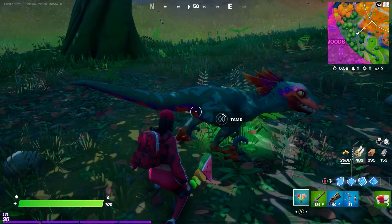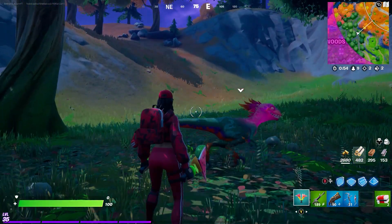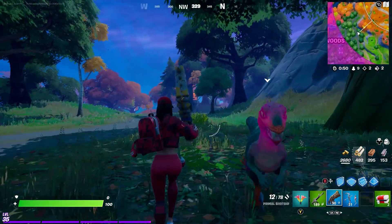If you crouch, it's easier to tame them. As you can see, I actually managed to tame it! You know you've tamed it when they get a pink face, and now you've just got a little raptor pet to roam around with.